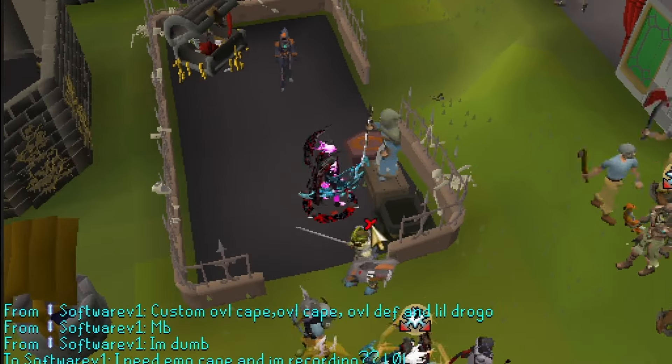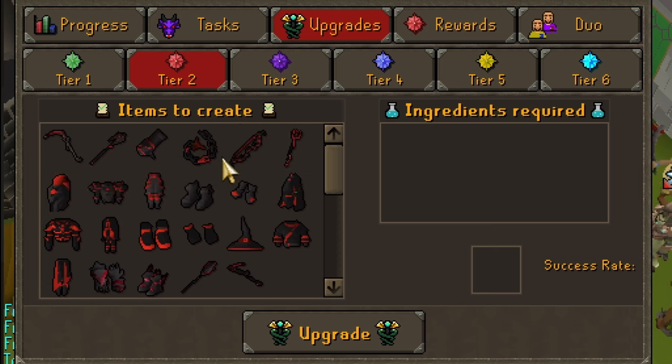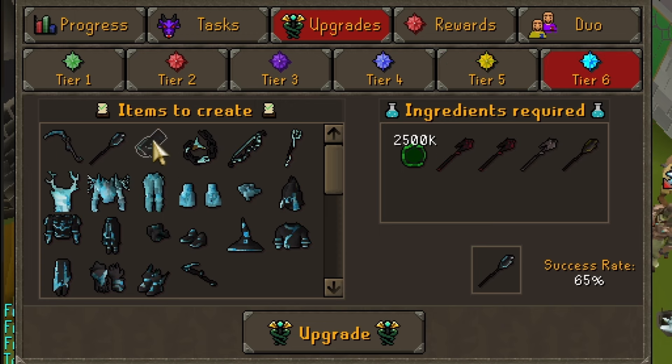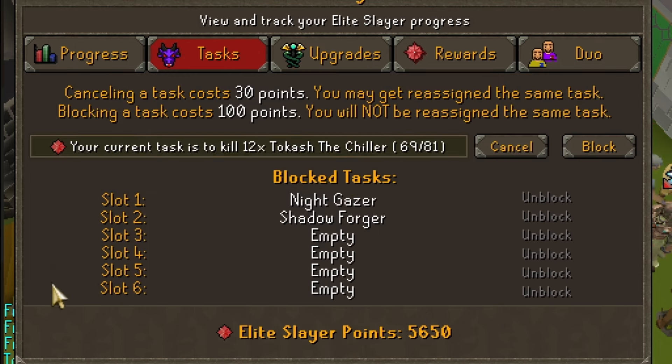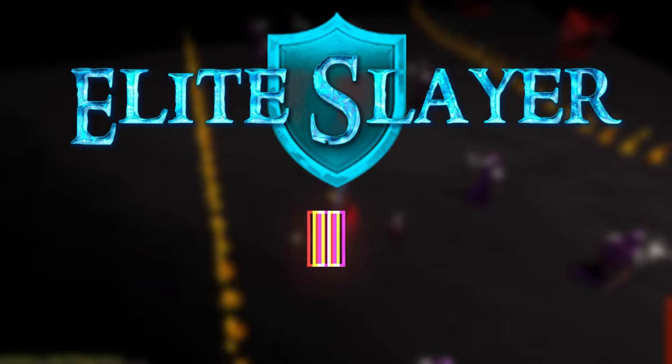I'm going to show you where you can start your Elite Slayer at Sky Doom Slayer, which requires 99 slayer levels. These are the upgrades you can get through tokens, including some powerful weapons that go up to tier 6, which was released in Elite Slayer 3. These are the tasks that you can block, and the new upgrade showing Elite Slayer stats.